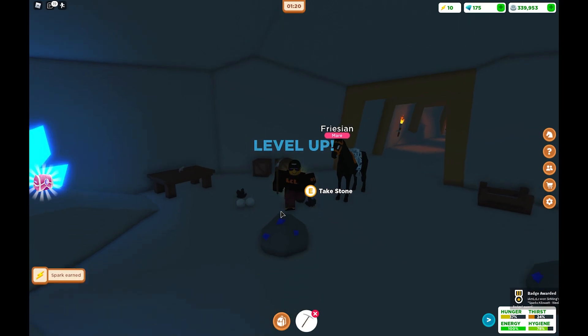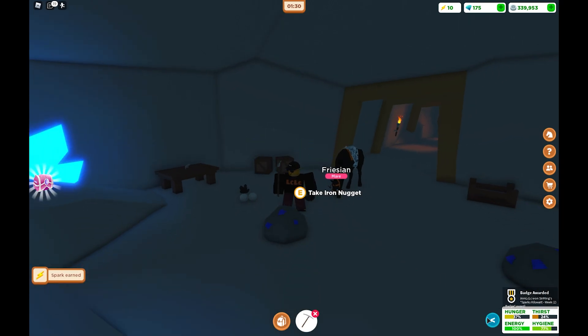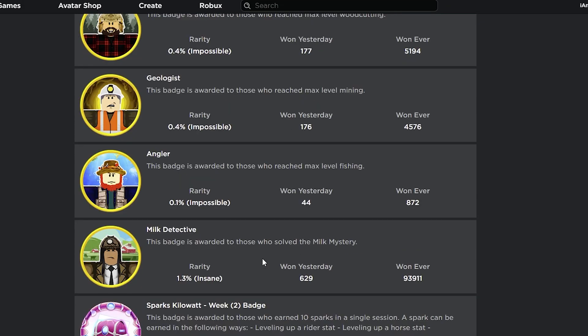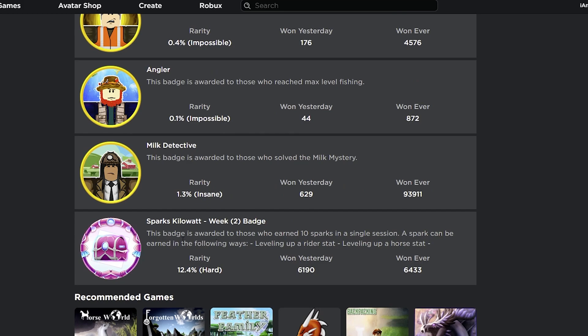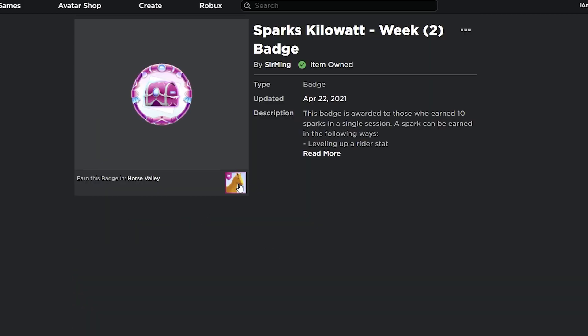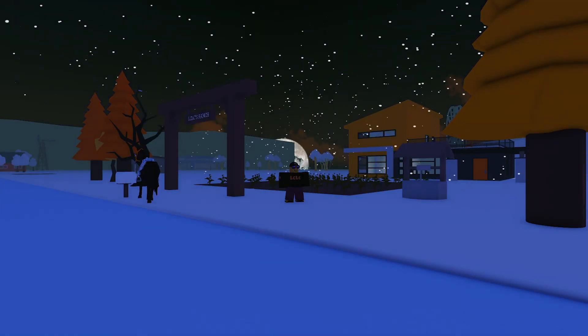We've got 10 sparks — badge awarded! The developer even popped up: Sparks Kilowatt week two badge awarded. Let's check out the badge on the home page. The badge description reads: awarded to those who earned 10 sparks in a single session. Note — you do have to earn all sparks in one single play session to get this badge.